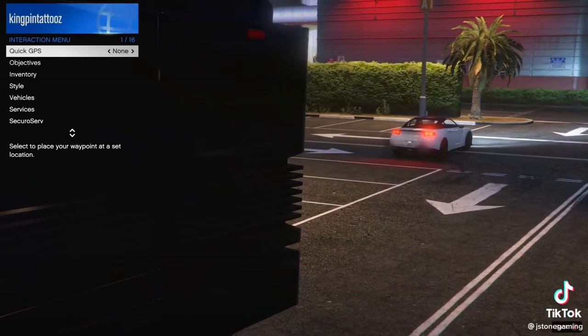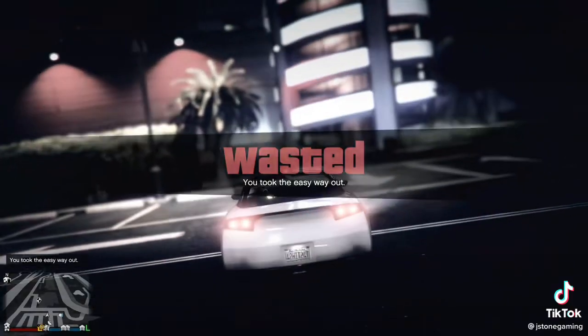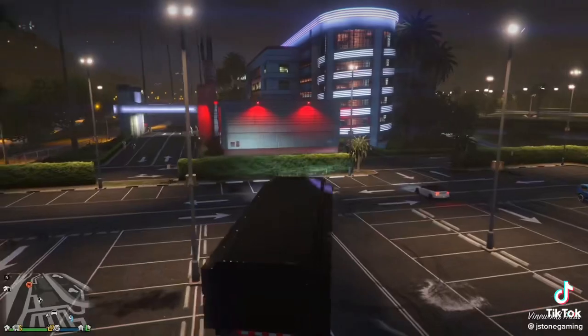You'll get this screen. Open up the interaction menu and kill yourself. Go back to your MOC and repark it in a new location a few hundred feet away.